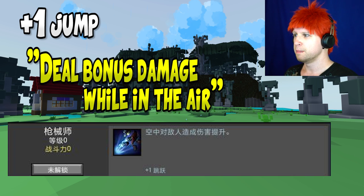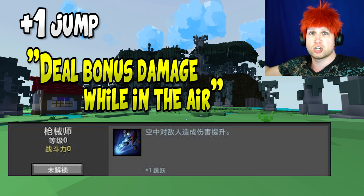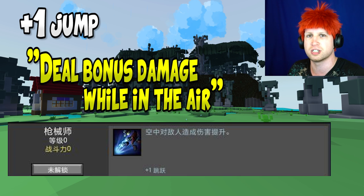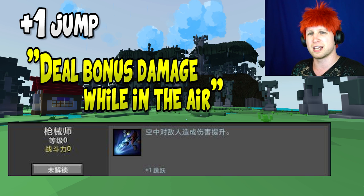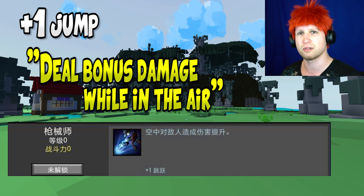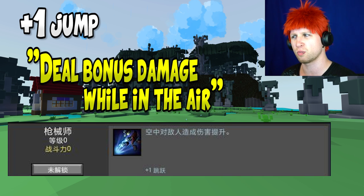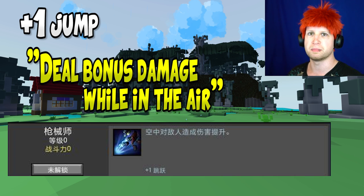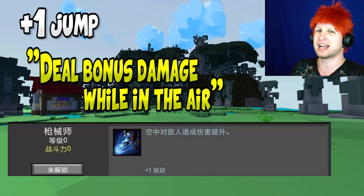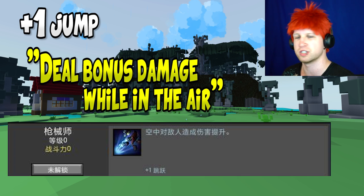For the Gunslinger, you get plus one to jump, but you deal bonus damage if you are in the air. This is probably going to be one of the best ones for the Shadow Hunter because you're jumping in the air and shooting down with your machine gun most of the time anyway. For ranged classes, solid extra damage — not a chance for extra damage, solid extra damage — is a really big deal. The Shadow Hunter also jumps in the air half the time to trigger the ult properly.